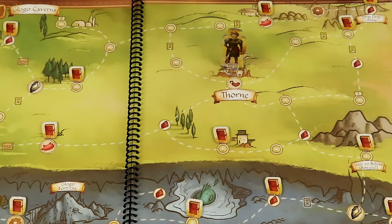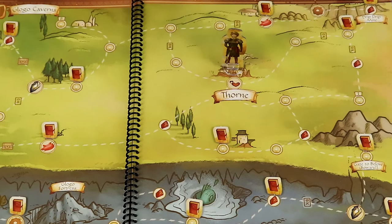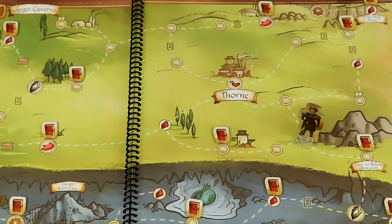Whenever you leave an empty space — except the one you started on — you need to pay a heart. A space is empty if it does not have a camp on it. The town doesn't cost a heart to leave either.